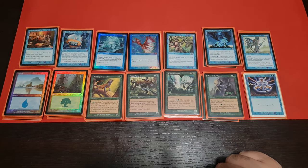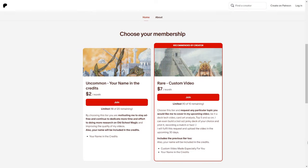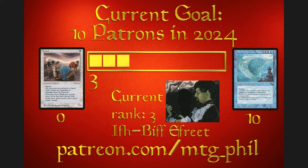Now let's take a look at how this deck actually performs against some other decks in Forge. Before we go to the games, let me remind you that there is the Patreon page for this channel — link in the description. You can choose the Uncommon tier for your name in the credits to support the channel, or the Rare tier where we'll make a custom video — either a deck tech or a video of me playing a deck of your choice, from Old School Magic or Premodern. Our current goal is 10 patrons in 2024 and we're currently at rank three — we will get to Leviathan with your help.